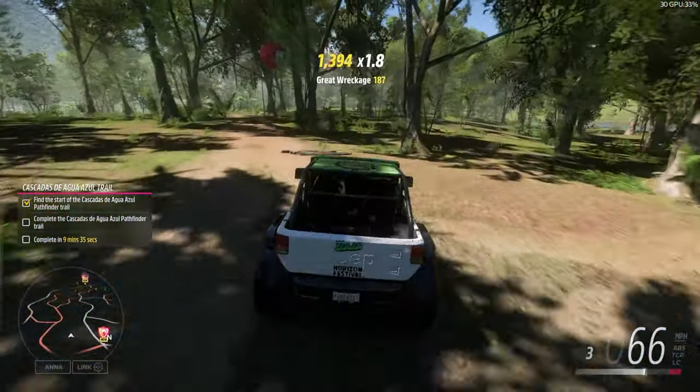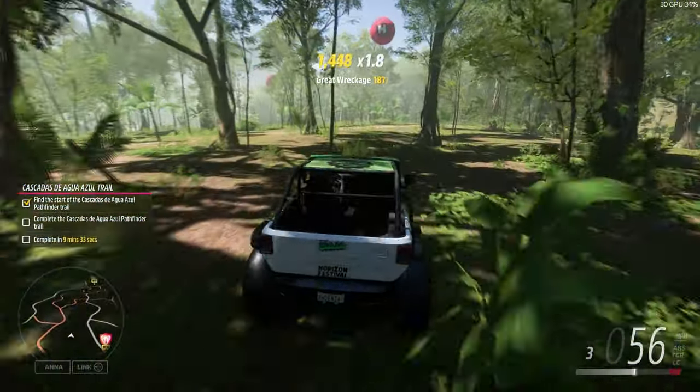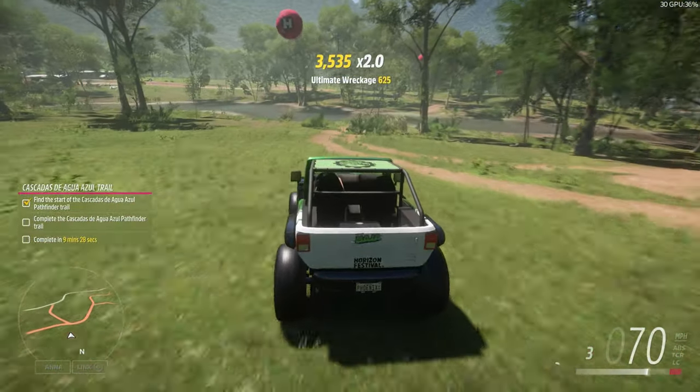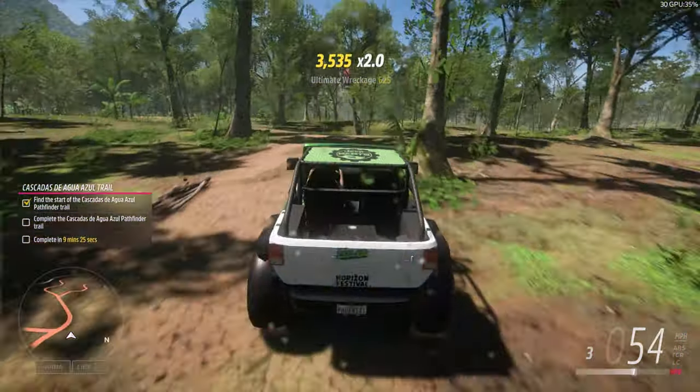So this one is pretty easy, just follow through the trees. I've got the jeep, which is very cool — it's got the Baja design on it. This is by Equinox; I've got the details in the description.